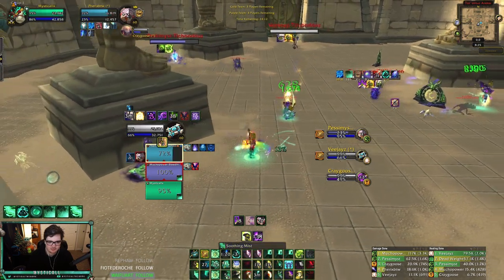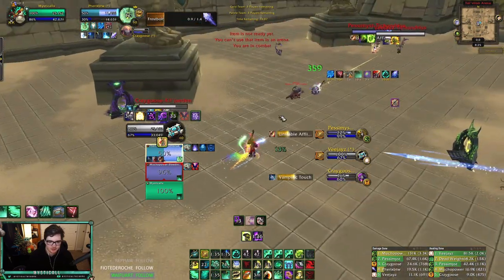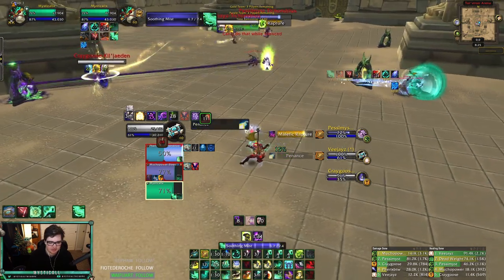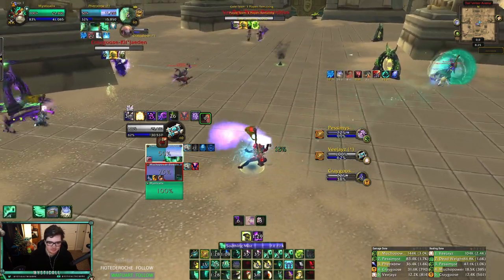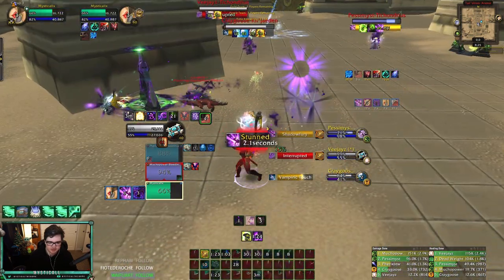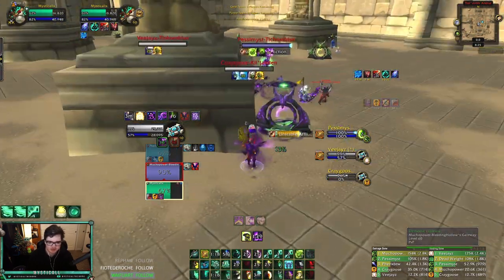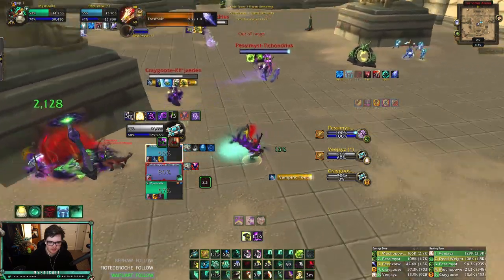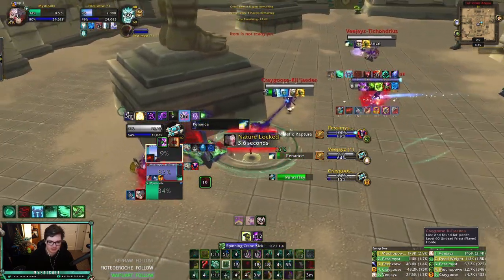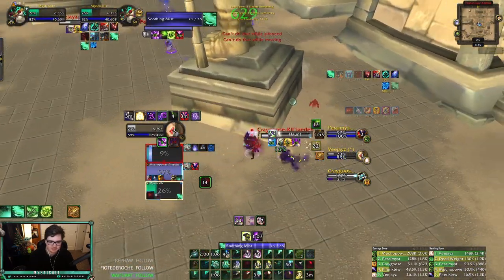Drain life — this guy's pushing for a fear, I'm going to port it. Ported the fear, Cocoon before he tries to get a silence on me. I really thought he didn't have Sounds but he does. That's another UA — I'll just dispel it. I'm stunned, which is fine. Healing Elixir, healing sphere down, going to use Fallen Order here. Oh no — he's dead, he's definitely dead. Am I dead? I triggered that — okay.